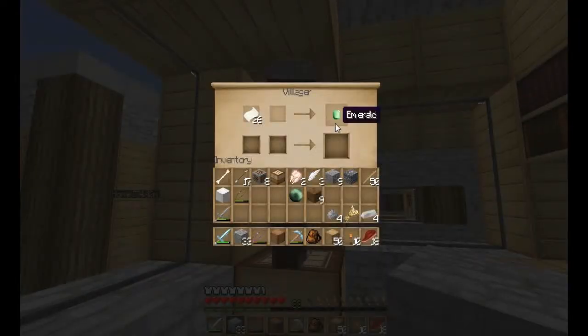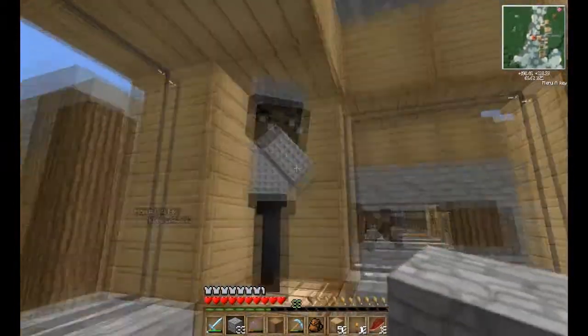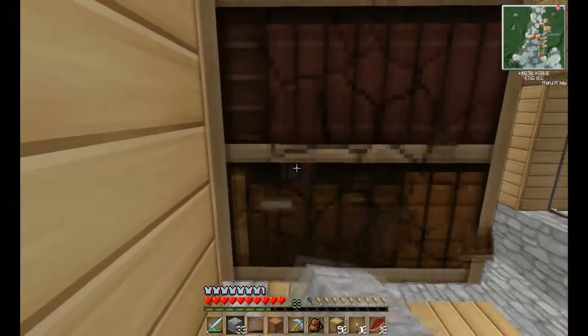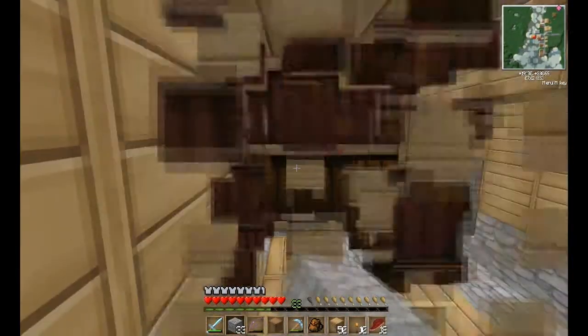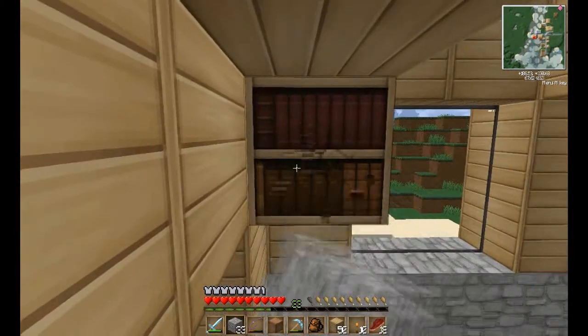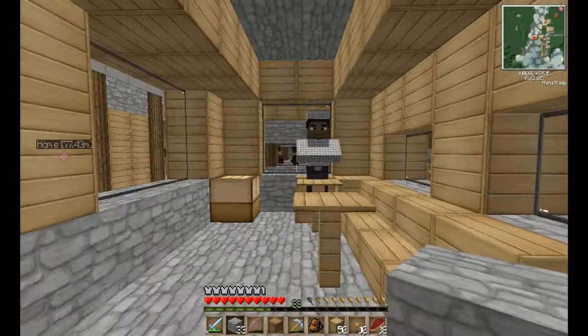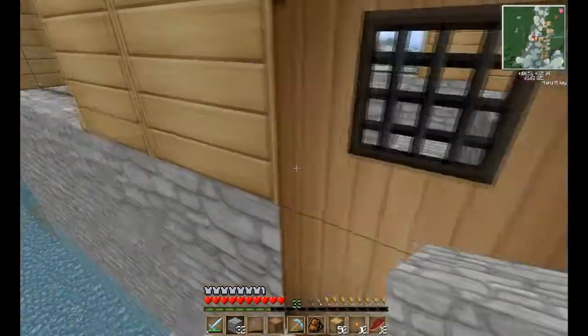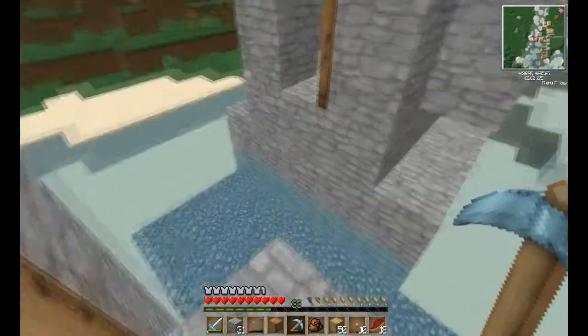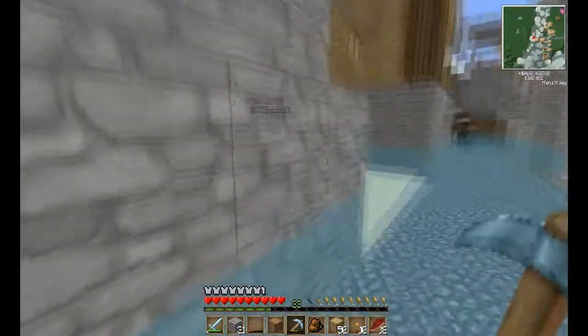Is he the librarian? 26 paper for an emerald — that's actually probably a really good trade. Do I have an axe? No. I'll just break it with my hand then. Get some books. How do you make books? You need sugarcane — you turn it into paper. Thank you for your books. I've got to stop placing those. I can't ninja across there.